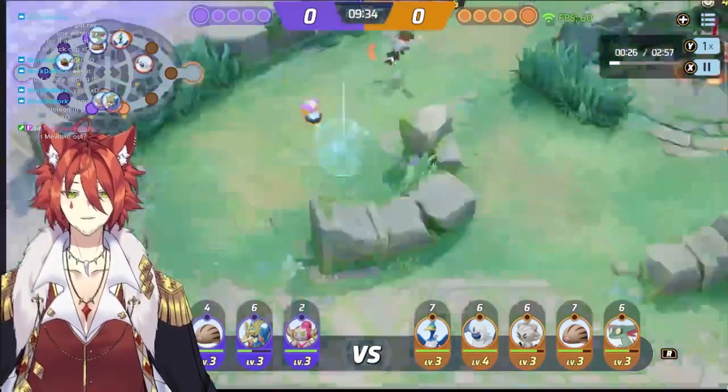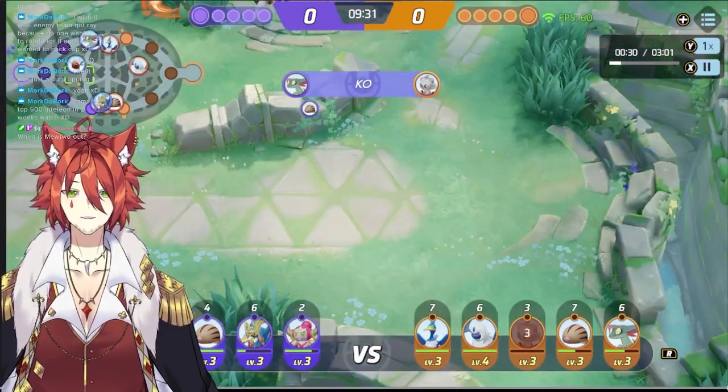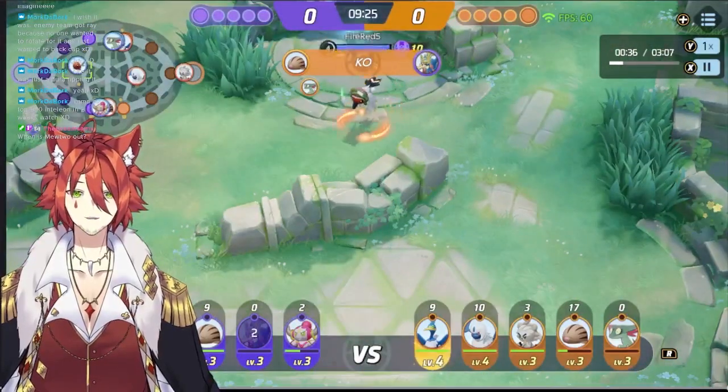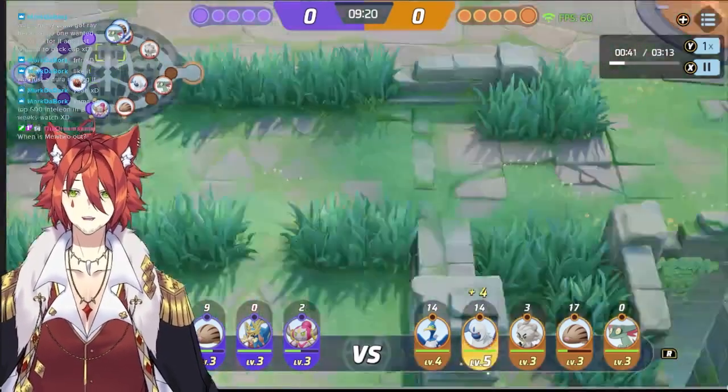When you go to jungle, you skip the front camps and go straight for the back ones. You kill those, they're down, you now have the buffs. You kill the two in the back, then go do your gank, come back — boom, they're up, you take both of them out, birds in the middle, done. Easiest jungle routine in the game.